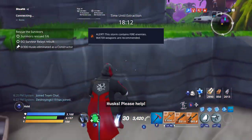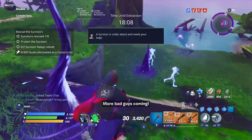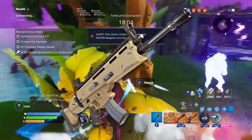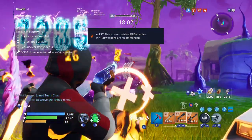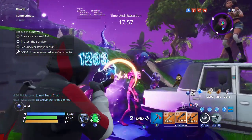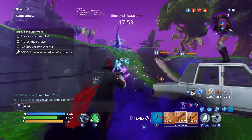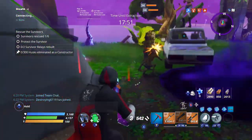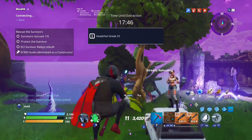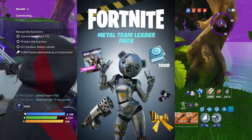There's a gun called the Siege Breaker that's so similar to it, which I'm using in the background footage. The reason you can't obtain the Nocturno anymore isn't just the paywall - it's because that was a founders pack and Fortnite is now out of beta. You can't get the founders packs anymore. The only pack available now is the Metal Team Leader pack.